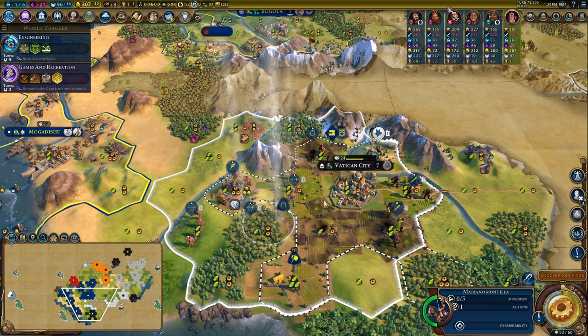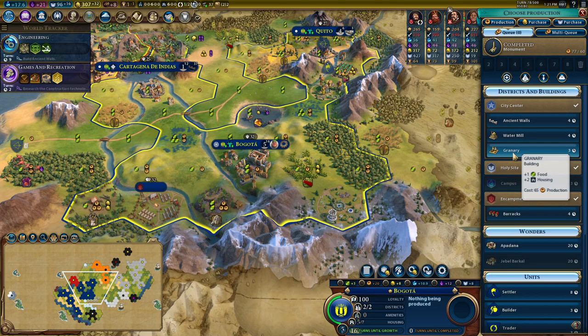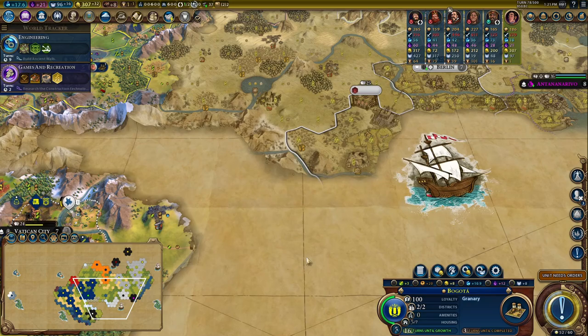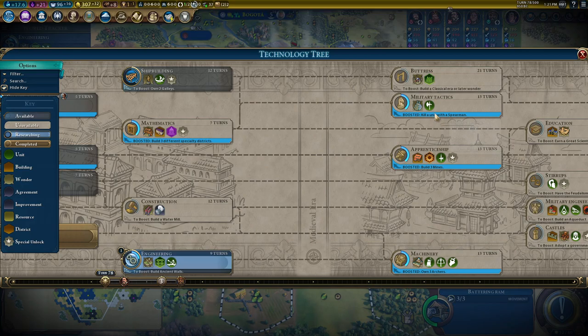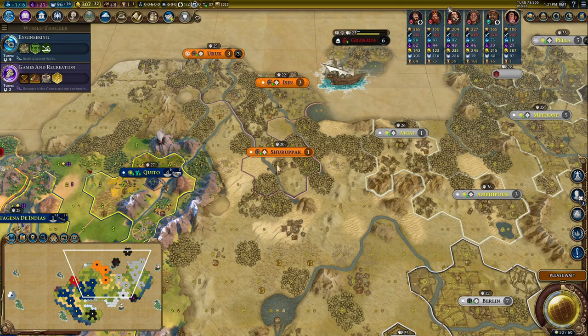Bogota from an infrastructure point of view is doing really nicely — it's my Pingala city. I'm going Granary and Water Mill — I don't need to rush the ancient walls. I'm building ancient walls in Quito because that'll boost Engineering and then I can try to get a couple of Catapults. Catapults are insanely useful for us, and actually that's the Statue of Zeus in Germany — if I can pick that up, it gives me the option of a Pikeman rush as well as a Man-at-Arms rush, effectively doubling my military capacity.